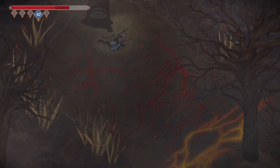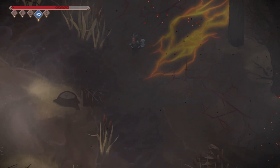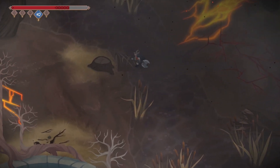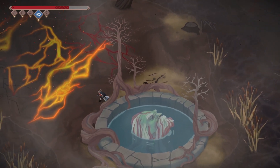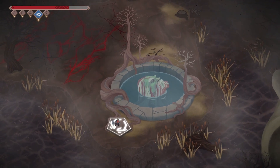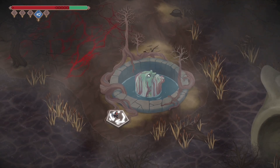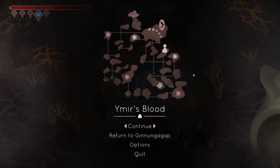All right. Next, we go here and visit Mimir to recharge our health. We can also put this on the map, which will help us a little bit. Refreshes my spirit.